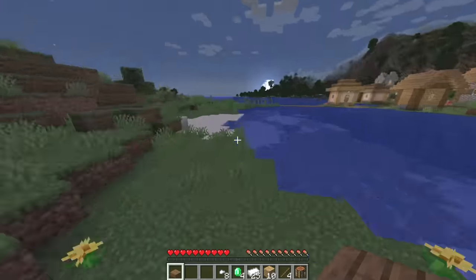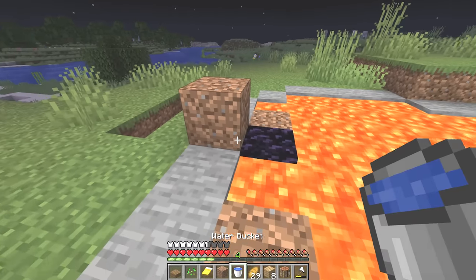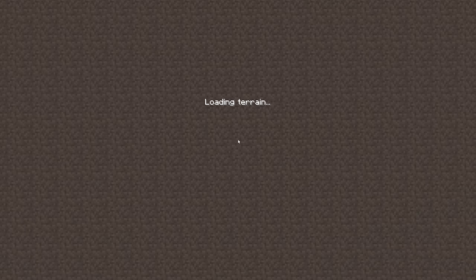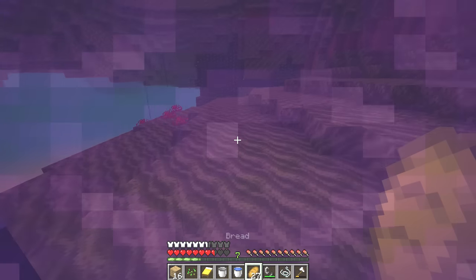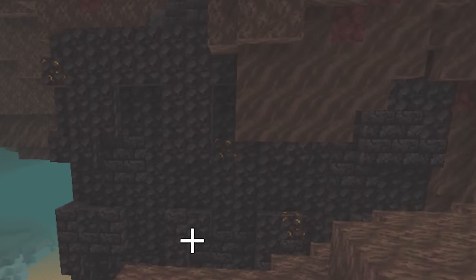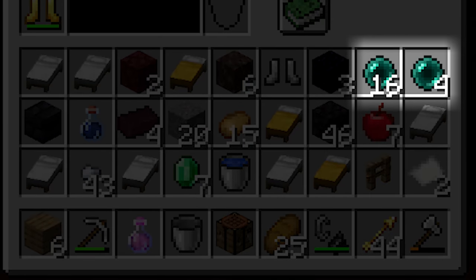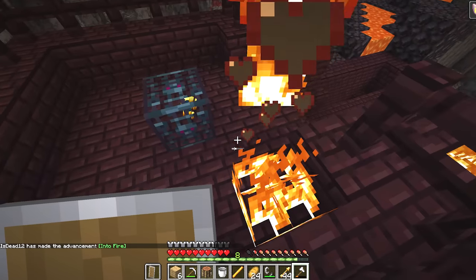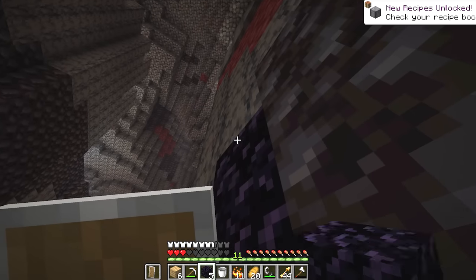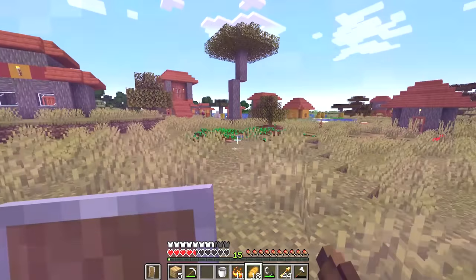When he loads in, the runner is suspiciously able to immediately run right to a shipwreck, then right to a village, then right to a lava pool which he uses to build a portal. When he enters the nether there seems to be a cut in the recording, and right after it the runner is conveniently right next to a bastion - not suspicious at all. He loots the bastion and trades with piglins, getting pearls pretty quickly.